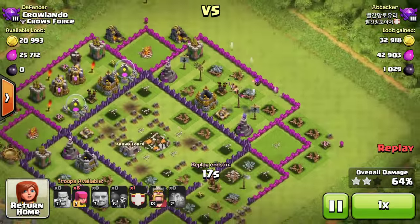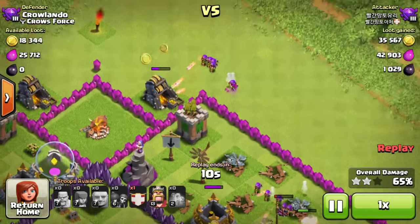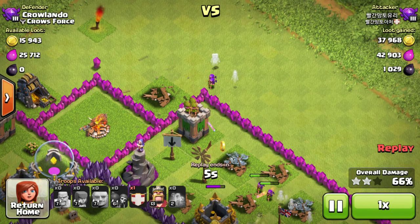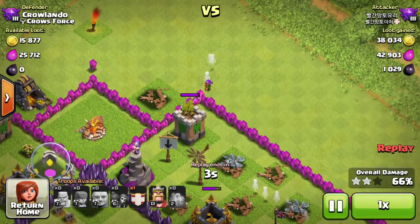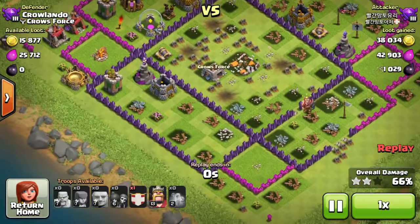They've got eight left — where are they going to drop them? Out of the top, next to the archer tower. He's just going to pick them off one by one; they're never going to take it out. They've still got a level 13 Barbarian King they never used — they could have won it.